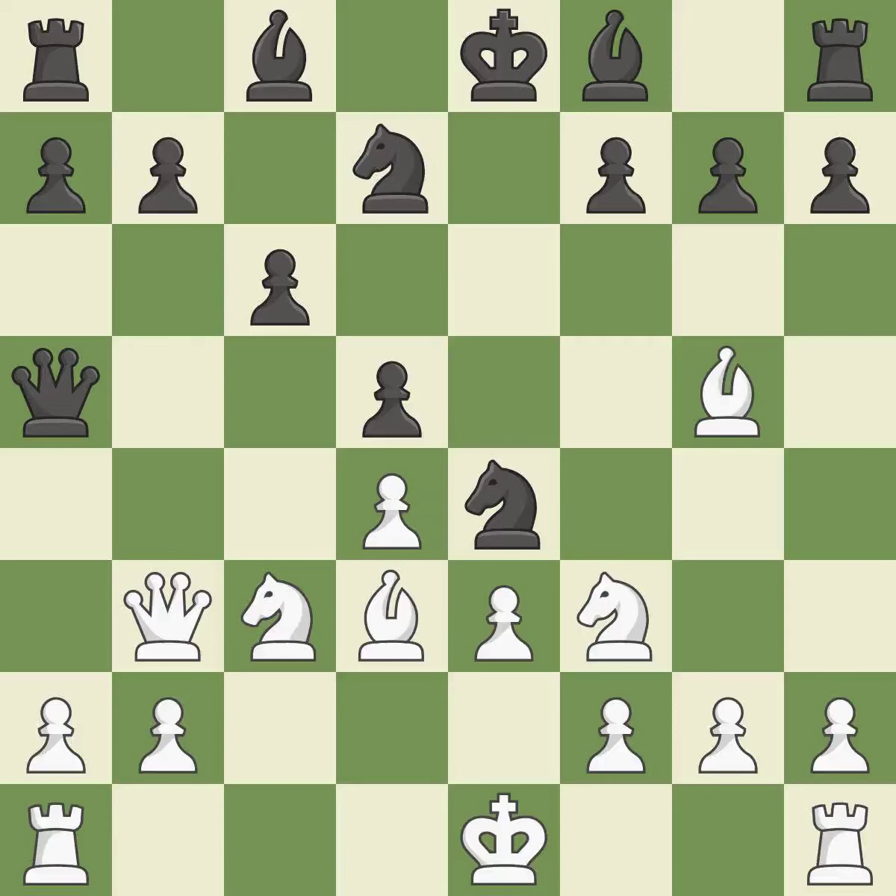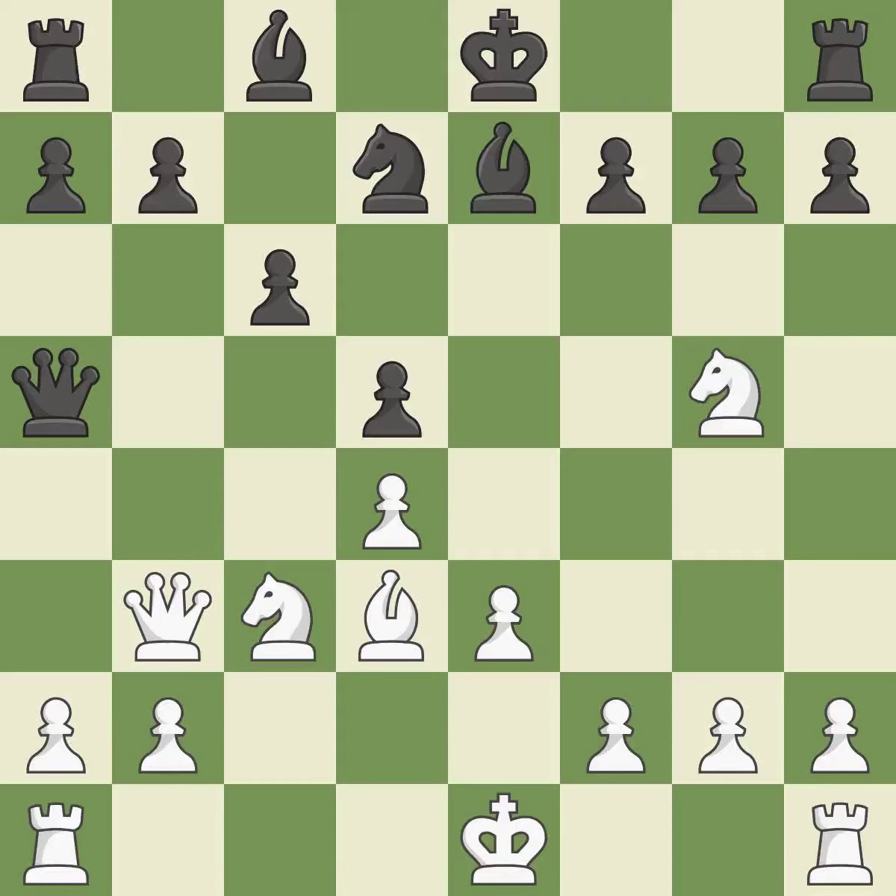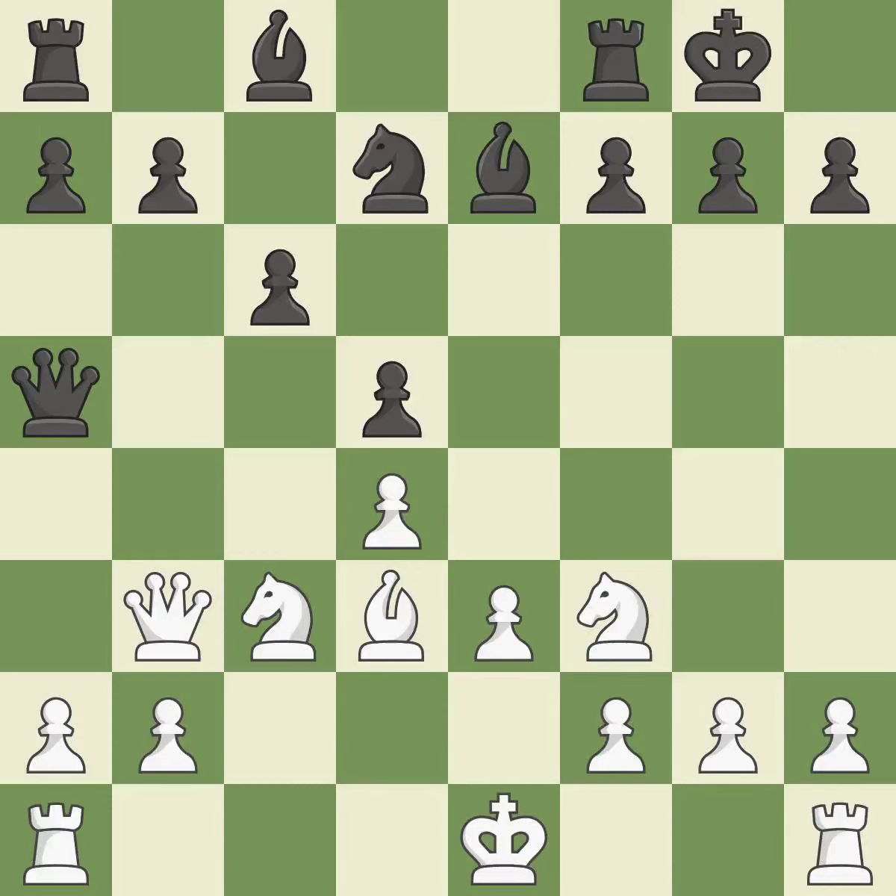This wins a knight's tempo while also developing a piece. The knight is thus brought to safety. Castling gets the king to a safer square, out of the center of the board, while also developing a rook. Castling kingside tends to be safer because the king is further from the center.